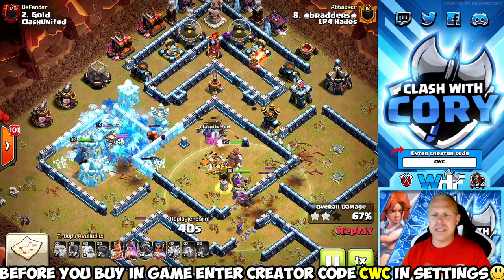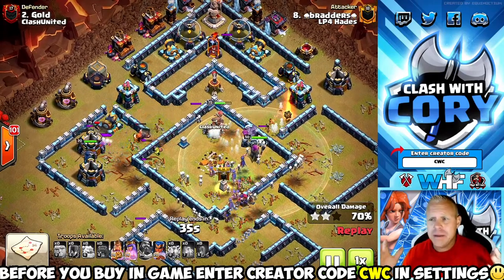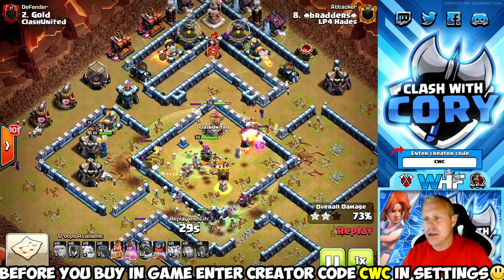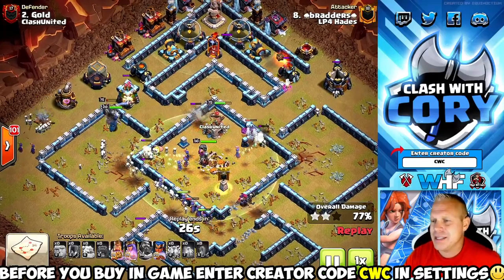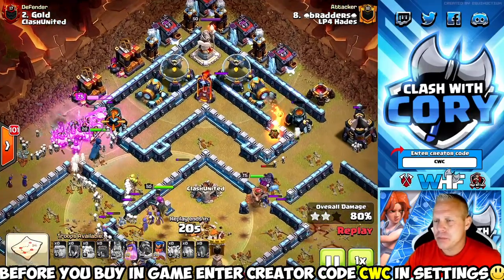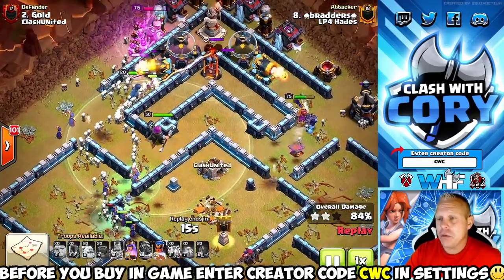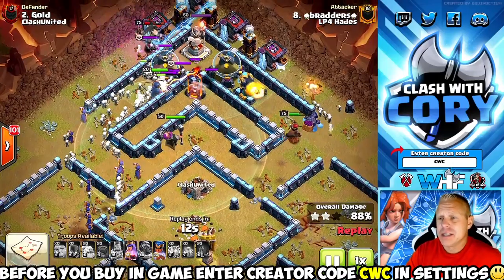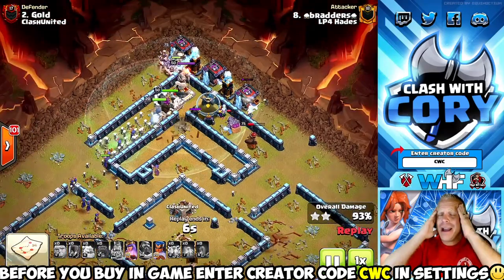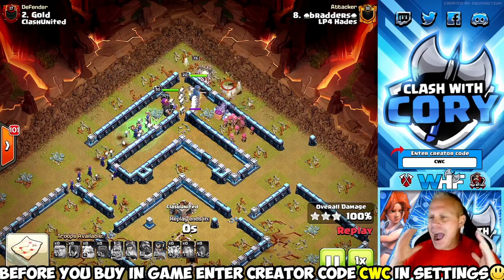There are going to be a lot of times where you have to use more difficult attacks, but some bases just don't require that much. Sometimes these easy new spam attack strategies are going to be plenty to get the same three stars you could have fought a lot harder for with a more complicated strategy. Look at how many witches are still alive — I can't even count them all, and there are probably hundreds of skeletons on the board. He's still got a Royal Champion ability and a Queen ability, and he's going to swap both — did not need either one to get this easy triple.